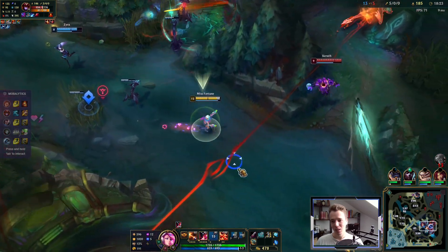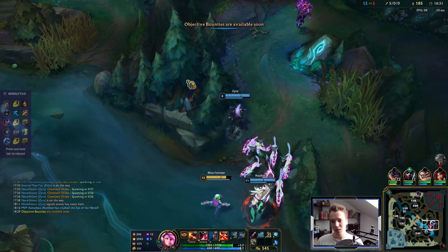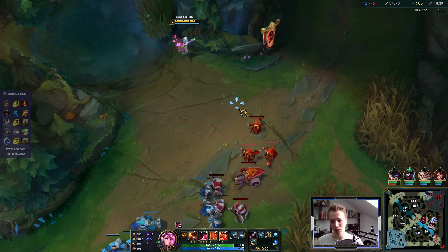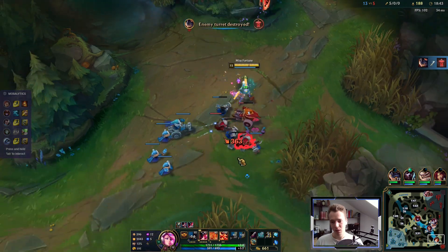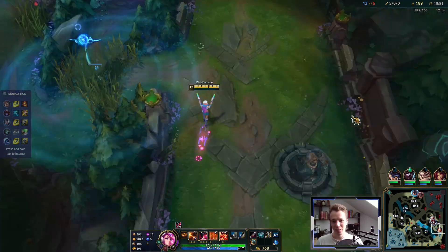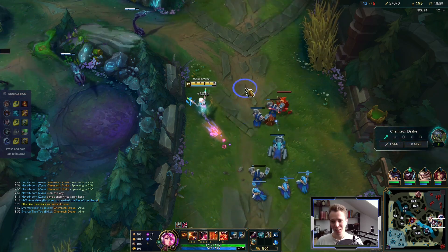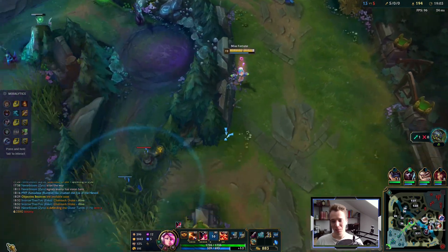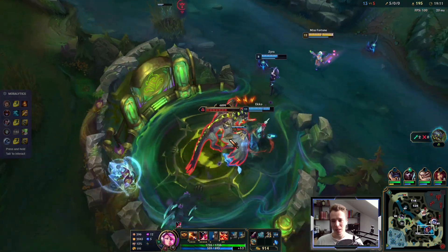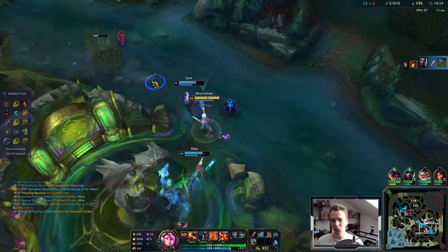I just pushed bot lane — pushing bot lane is the free value for our team, they need to respond to top too. Missing out on a couple minions there but misplays happen. Let's not get engaged on Yasuo — we just create pressure on bot lane so we have breathing room to take dragon for free. That's the deal here. We also get good objective control with this — good auto damage with lifesteal, nice attack speed.